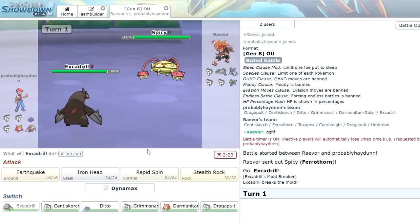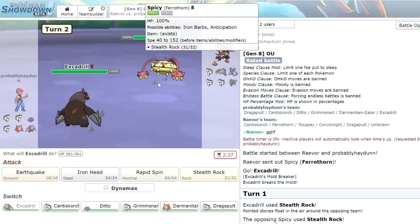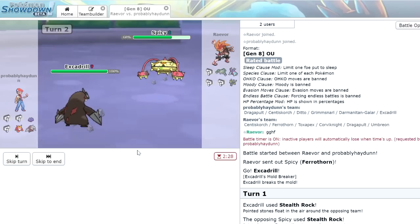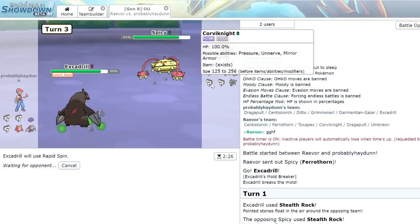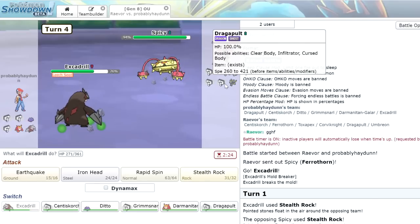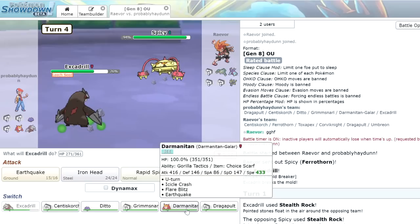We're expecting this thing to set up its own hazards. Excadrill is usually pretty decent in these situations. We're not going to Rapid Spin yet — he might expect us to do that, he could go into his own Dragapult. Let's go for Earthquake as he actually just stays in. He goes for Leech Seed, and now we're definitely going to Rapid Spin. Although he goes for Protect, so let's make a play. He's going to expect the Rapid Spin and probably go into his Dragapult. We could go into Darmanitan — I think it's actually a decent option here. We take Stealth Rock damage but we're Scarf and can get an Icicle Crash.